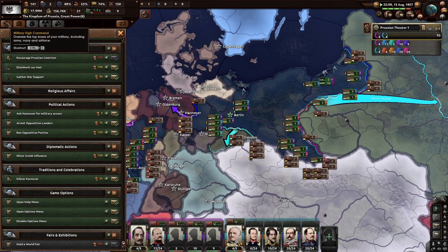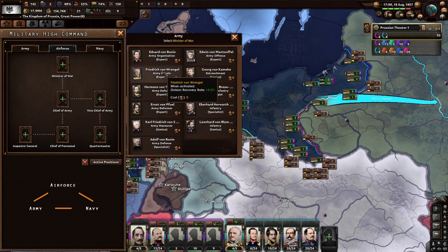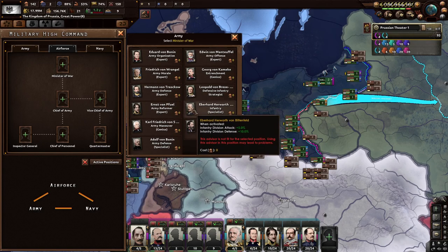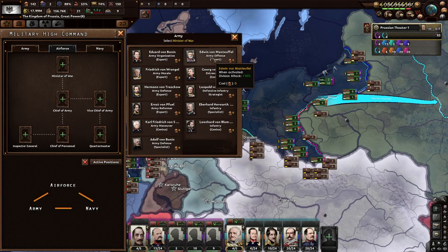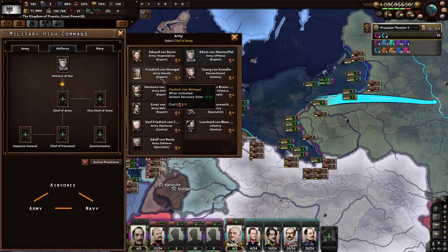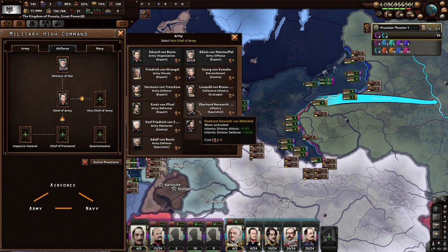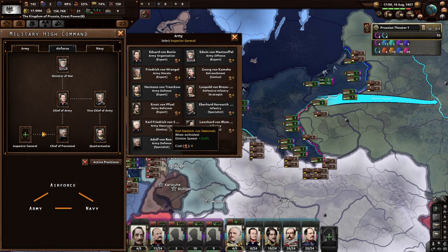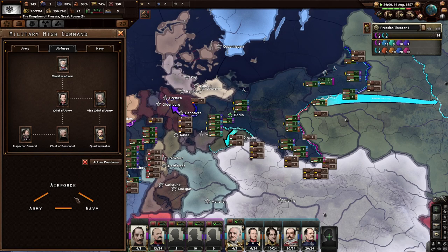Looking at the military high command: Minister of War gives more division attack. We'll go with attack — more power to the Chief of the Army. We need to choose organization for Vice Chief of the Army. For infantry divisions, I like defense. The Quartermaster gives morale and defense. Chief of Staff — infantry defense is pretty good. Inspector General gives recovery rate. Overall the army composition looks decent — army, air force, navy.